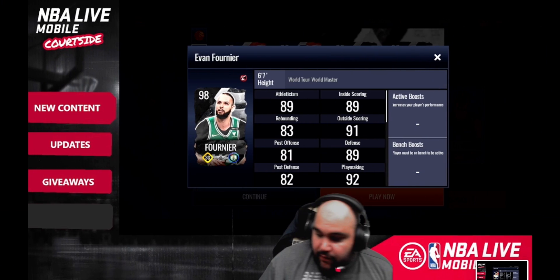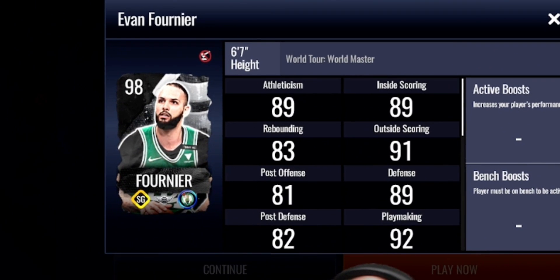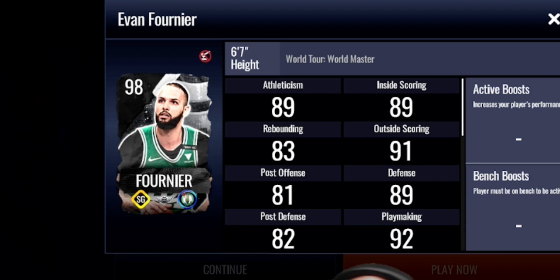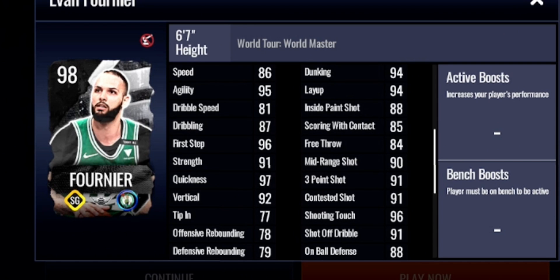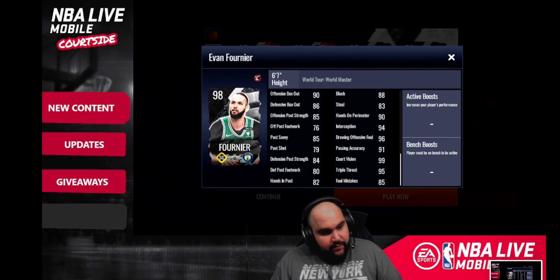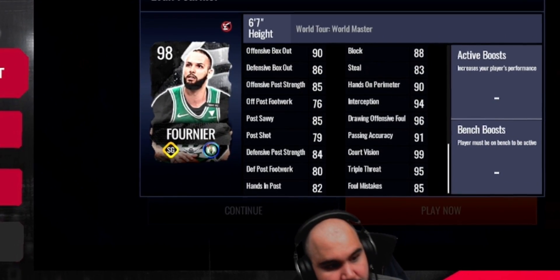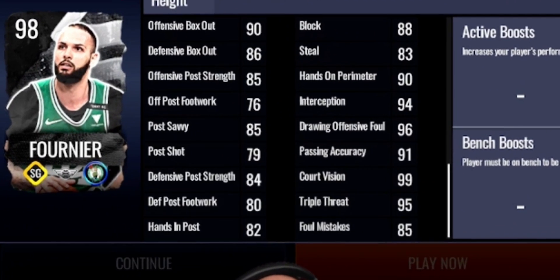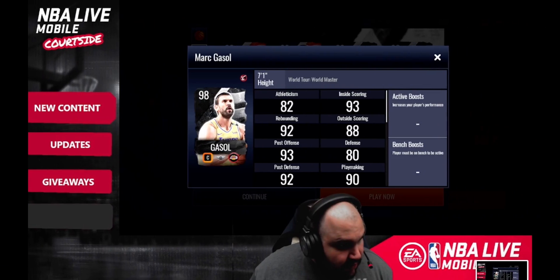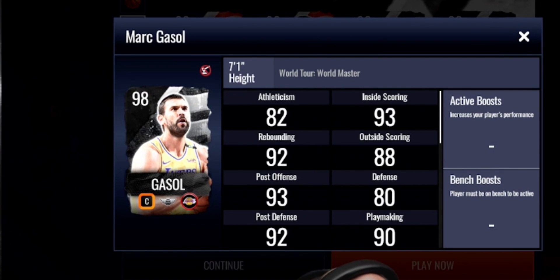Then you've got a strategic shooting guard, Evan Fournier — one of the world masters. It's a decent all-around card: 95 agility, 94 dunking, 94 layup, 91 three-point shot, 91 contested shot, and 90 mid-range. Nothing that jumps out stat-wise but a solid all-around card. His playmaking is pretty good too, with most stats in the high 90s.